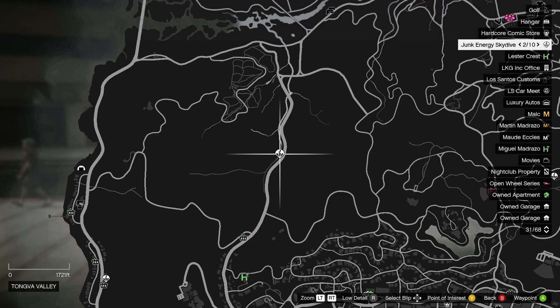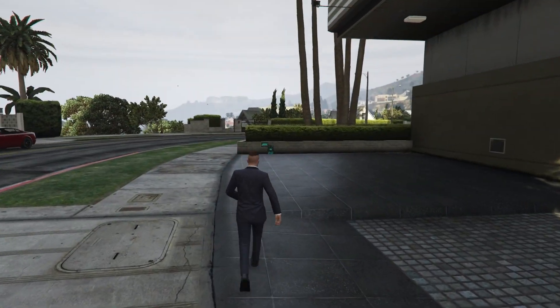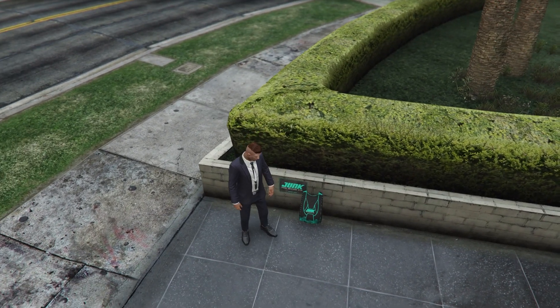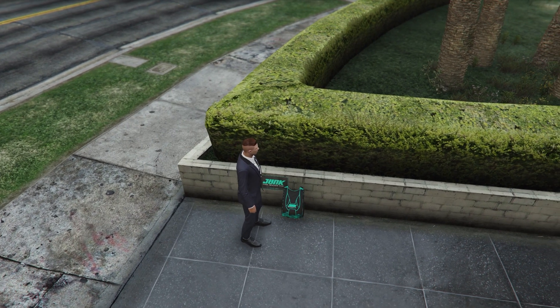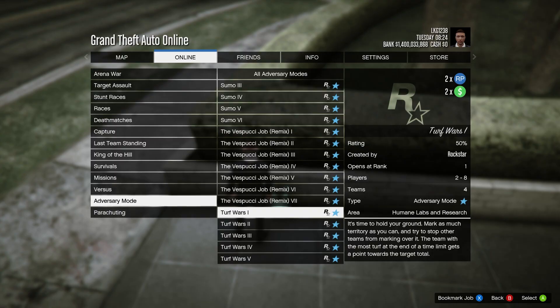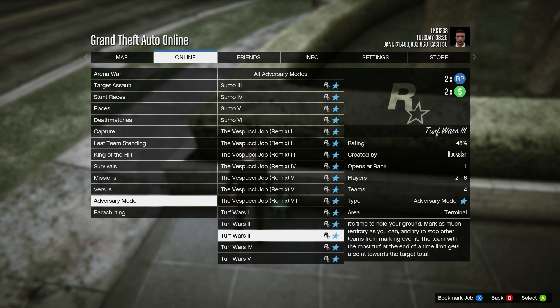There are also new missions. These are the junk energy skydiving missions. There's actually one right next to the Eclipse Towers here. If you find them on the map, they're just these little parachutes. You can click right on the D-pad and they will start up the skydiving mission for you. Finally, all turf war adversary mode jobs are going to be double money and double RP.